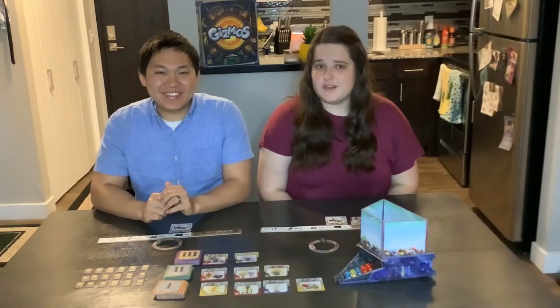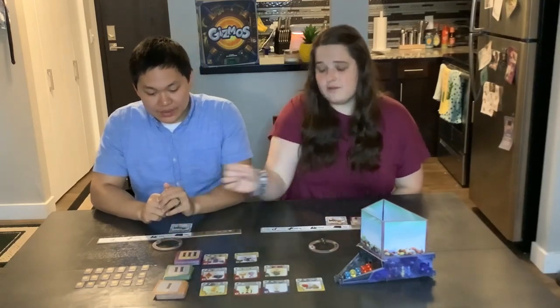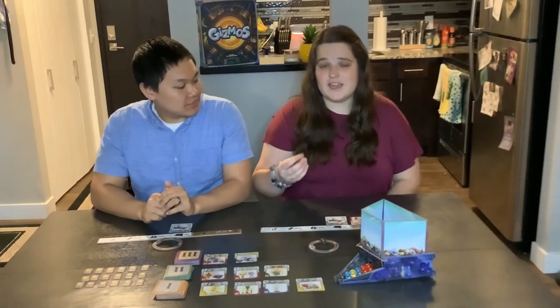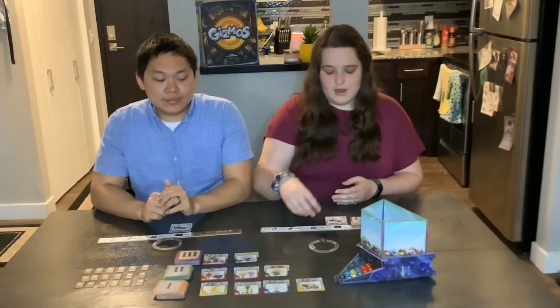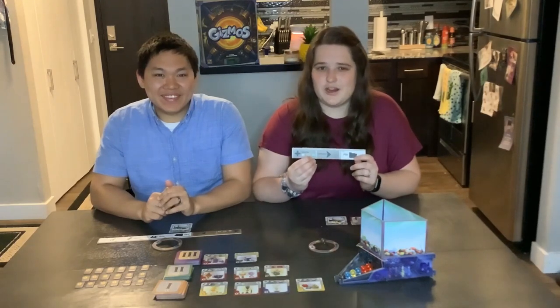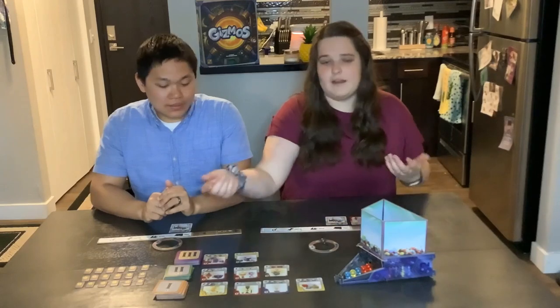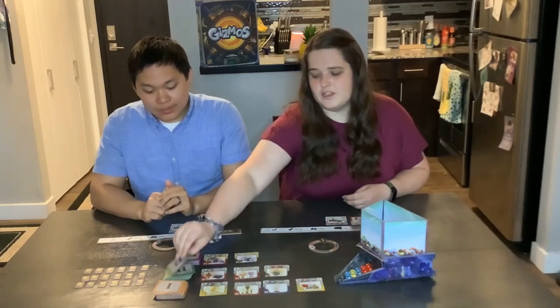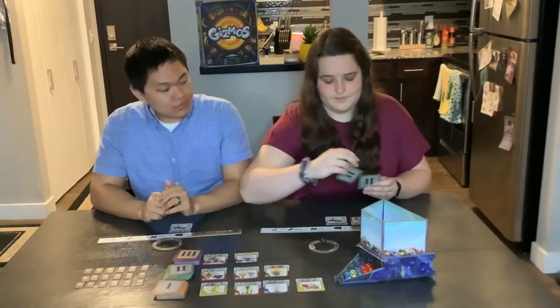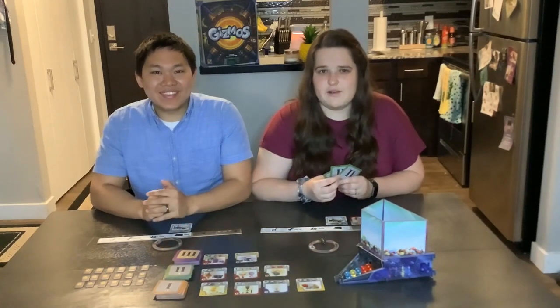The last action you can take is researching. This is where I can look at a level one, two, or three pile and see if there's something in there that I want to potentially build. The magnifying glass icon says you can research three cards. I'm going to choose a level to try to build from — I'll look at my level two and choose the top three cards. There are three things you can do with this.